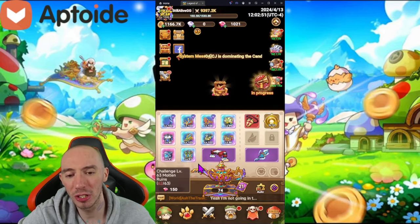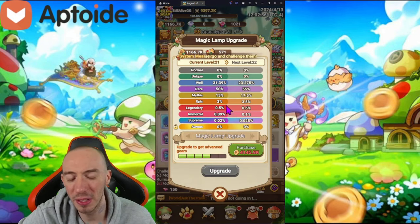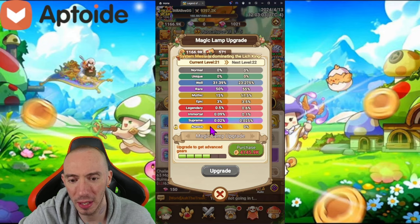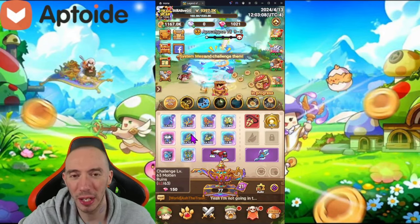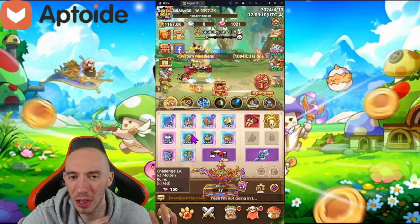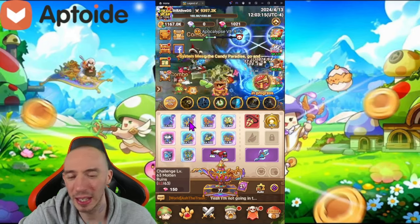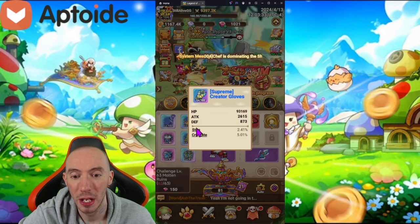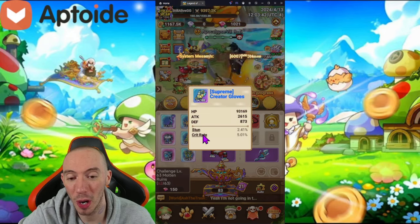Obviously you do want to take the highest rarity, but when your lamp is leveled up pretty high and you pretty much have all the supremes or gold-tier gear and you're just farming the same highest rarity over and over, that's when you can be a little bit more picky. Early on as a new player, just getting the highest rarity is typically best. The other important sub-stat is crit rate — this one right here is amazing, we got two percent for stun and five percent for crit rate.